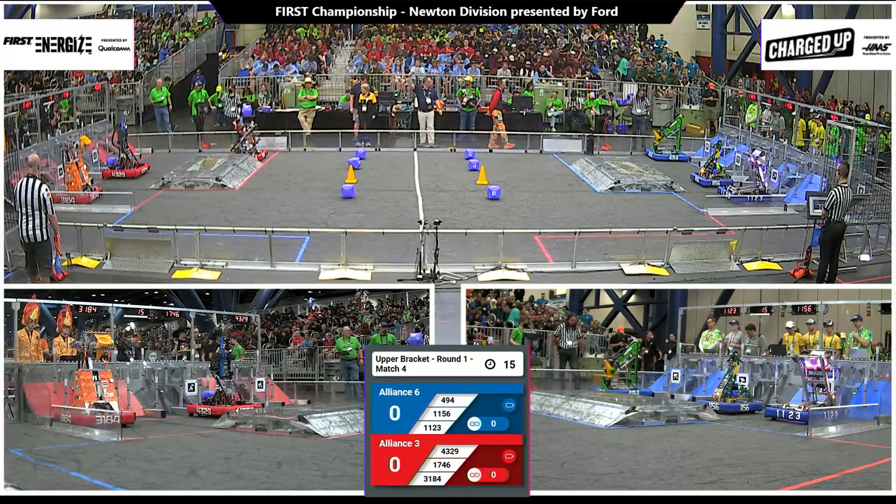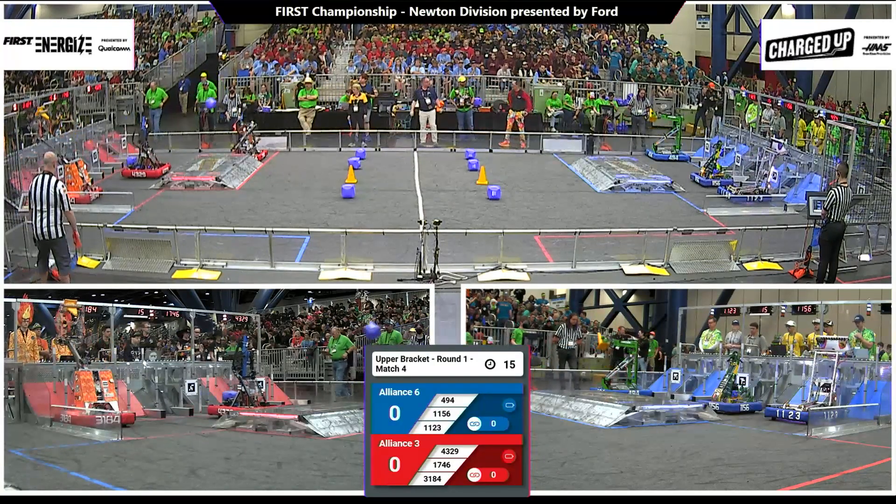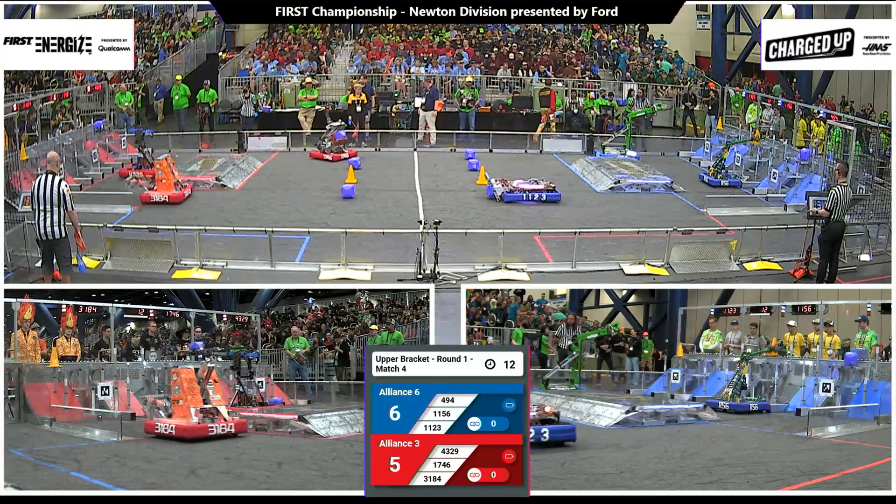Drivers behind the lines. 3, 2, 1, go. All right, number three alliance is in red. Number six alliance is in blue.